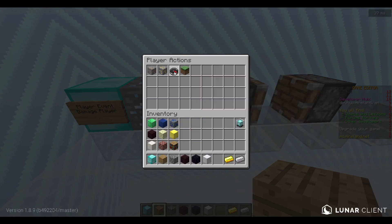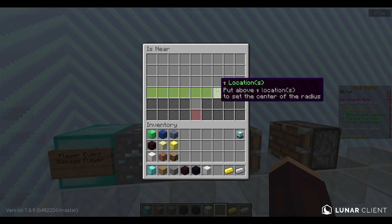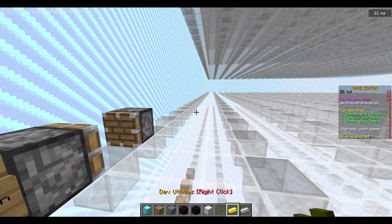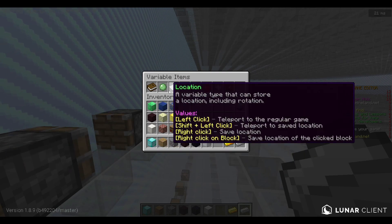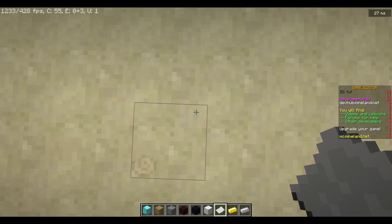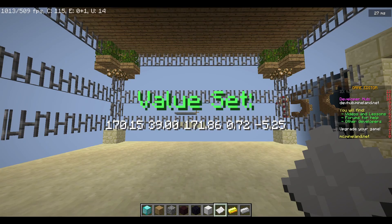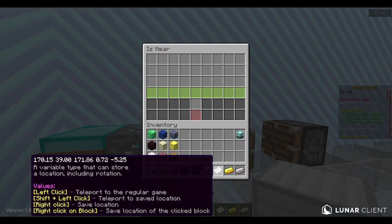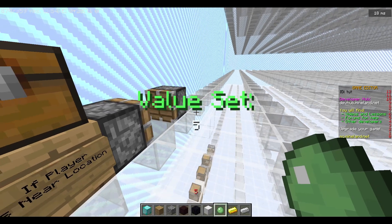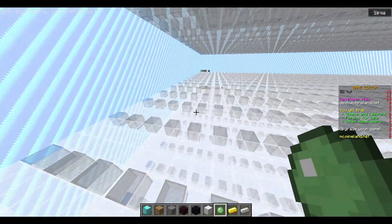Then we say 'if player', click on that, choose blocks and environmental, and select 'is near location'. We need a location and a number — the number is the radius it will detect. We right-click in the game to get the spawn point location, paste it in, and for the number choose five, though I always recommend at least three for the radius so players have some distance.